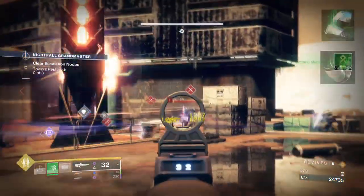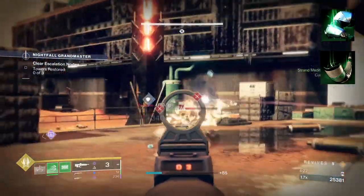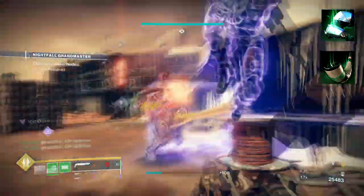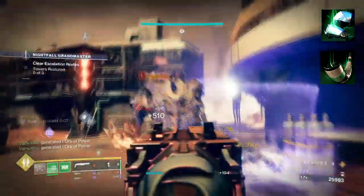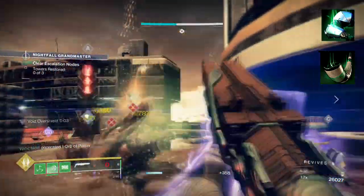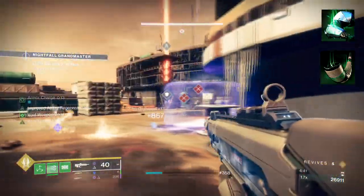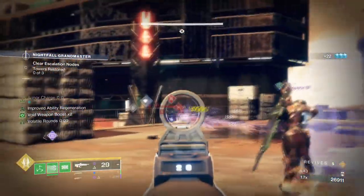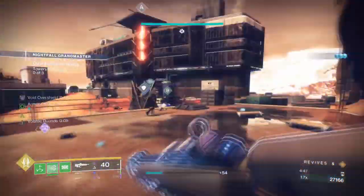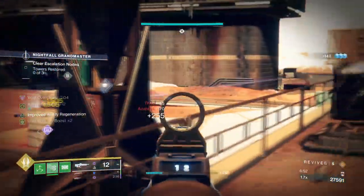To start, you're going to want to have Into the Frame, where destroying a Tangle or casting your super grants Woven Mail for nearby allies. While you have Woven Mail, your melee regeneration is increased. Then you'll want Drengr's Lash, where activating your class ability will create a ripple in reality that travels and suspends targets. It's similar to the Abeyant Leap build and many others you may be familiar with. The best course of action here is to build into Strand so that our suspend synergy can work with the Conditional Finality double effects it provides.